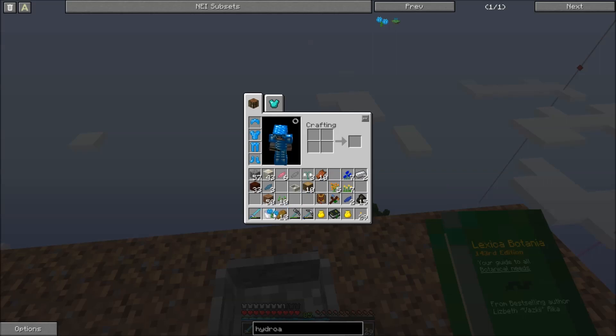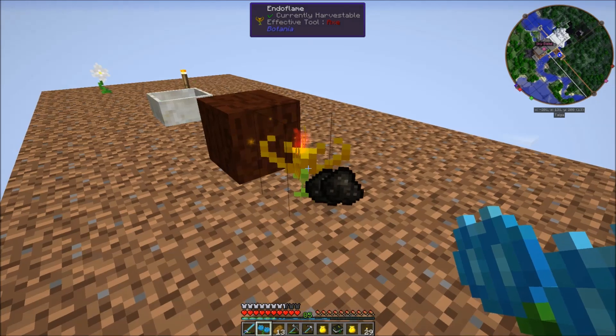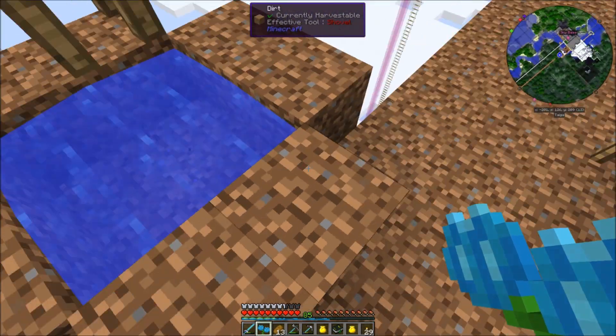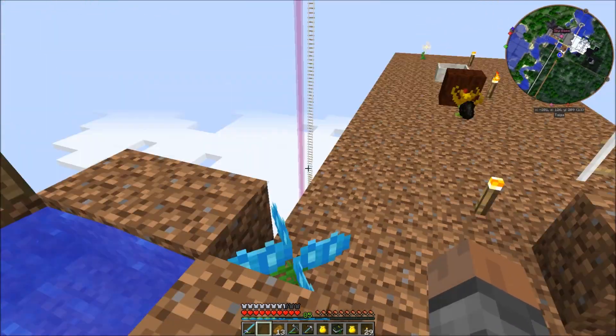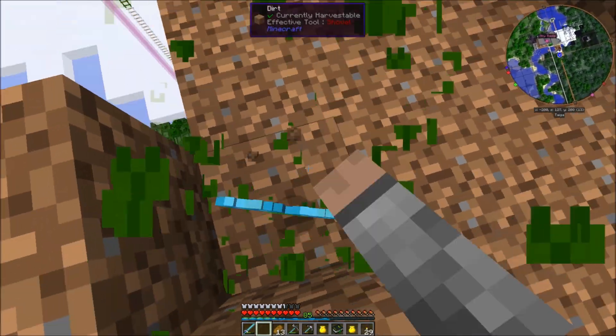Each flower generates mana differently. The endoflame generates mana based on coal and furnace items. This hydrangea takes water sources and converts them to mana — and that's probably way too far away to actually work, so I'm going to move that.